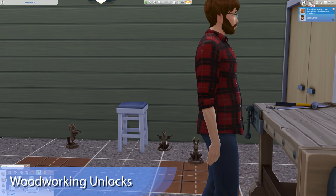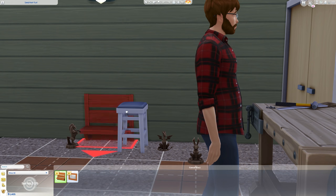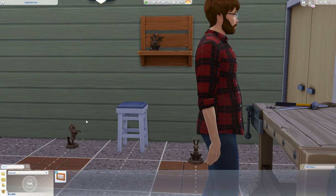Remember, this is just a part of handiness, but as you level it you begin to unlock new furniture schematics: wall shelves, dining and end tables, a barstool, and a bathtub. This is where it gets a bit more interesting. The higher the cost of something, the more profit can be made.